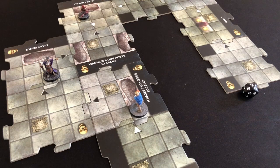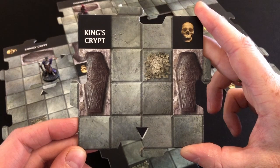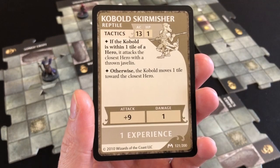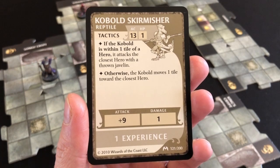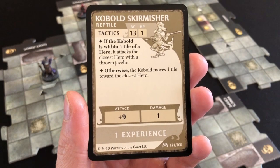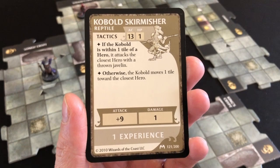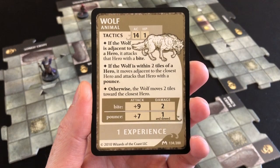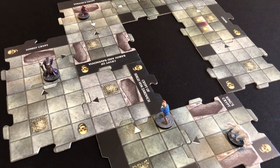I glance across at the slowly — well, not so slowly — advancing Strad and decide it's time to book it. I scurry off to explore the next tile: the King's Crypt, with a black arrow. Whatever encounter comes, I have so many experience points I'll just cancel it. We draw our monster: another kobold. But you can't have one player controlling multiple versions of the same enemy type, so we discard and draw again — a wolf! This is our first wolf of the game. Who's the bestest boy?